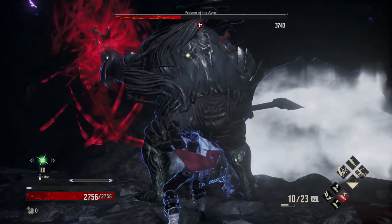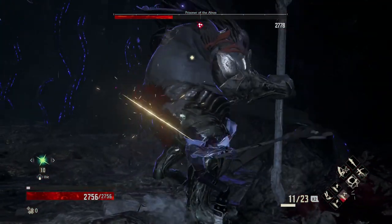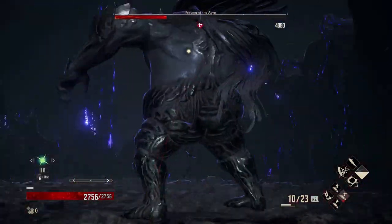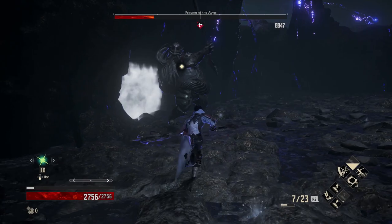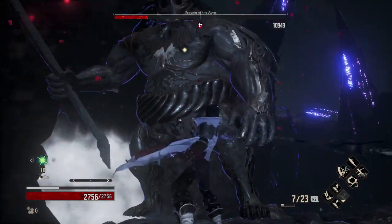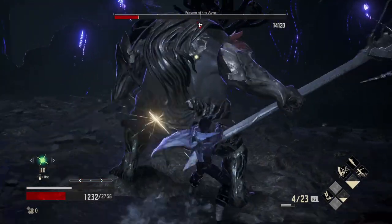Shifting Hollow can also be used to dodge into AOE attacks, which bosses use frequently. You have to make sure your timing is right — making a mistake means taking a hit. But used correctly, it lets you stay aggressive through attacks that would otherwise force you to back off entirely.